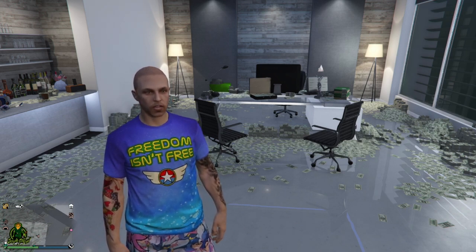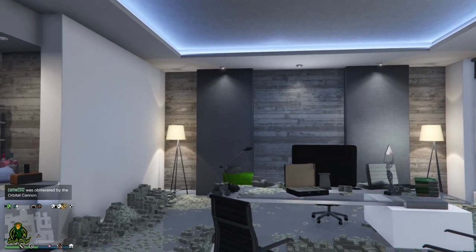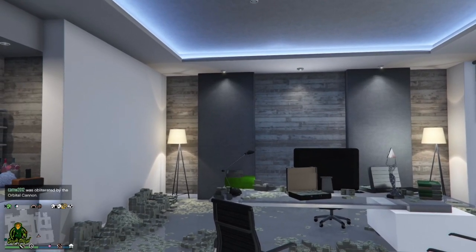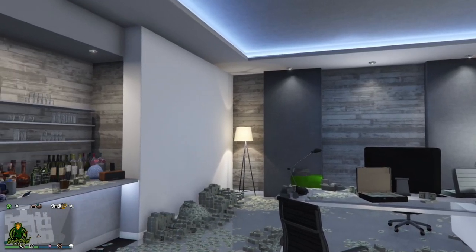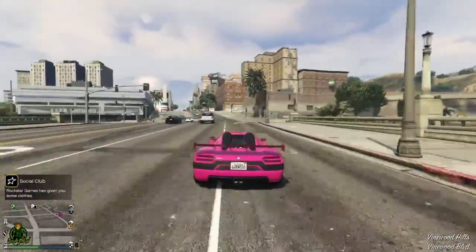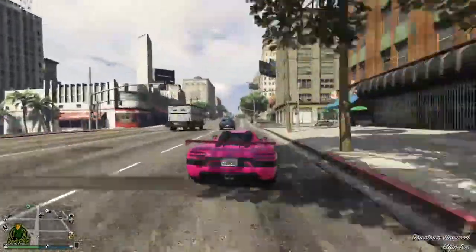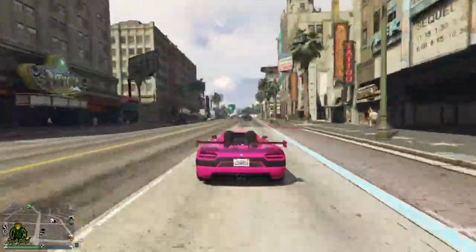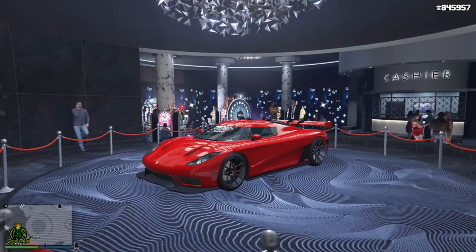The RC Bandito time trial is at Cypress Flats. If you guys are Twitch Prime members, 80% off the Karin Sultan Classic and 60% off the Maxwell Vagrant. This week's podium car is the Entity XXR — I would definitely recommend trying to get this off the wheel. It's by far one of my favorite cars in the game. Look how smooth this thing is — it's awesome.